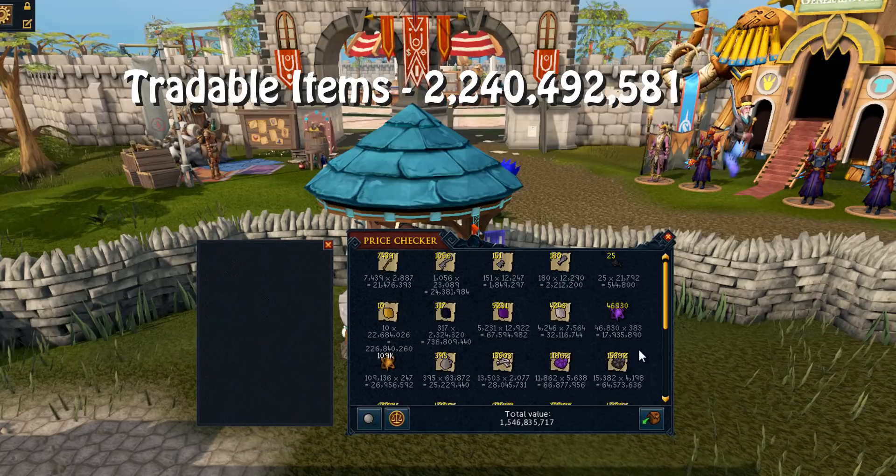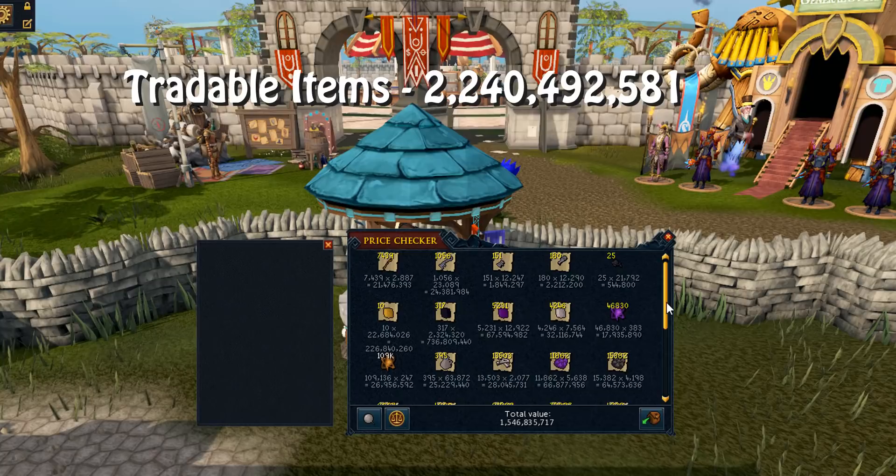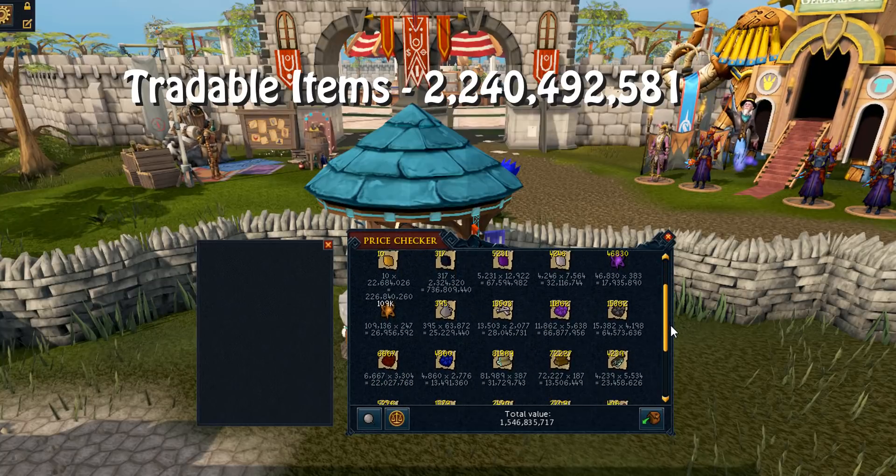That adds a juicy 1.5 bil, which is quite a nice surprise. 736 mil in onyxes alone - by the time I finish with Raxor I want to push for 500 onyxes. I've still got elite dungeons 3 to do as well, so if I go dry on that pet, 500 onyxes might actually be possible, which is going to be quite insane.